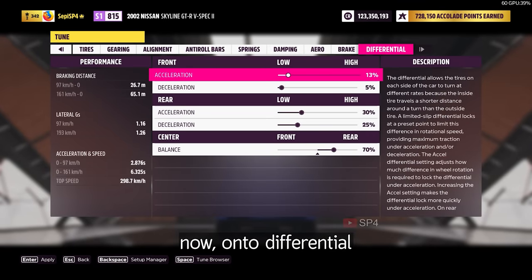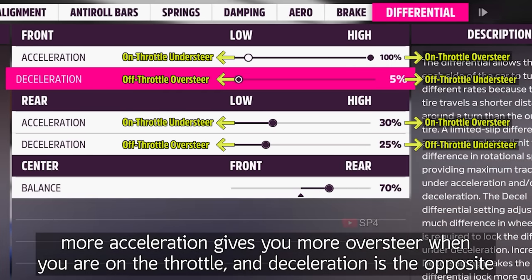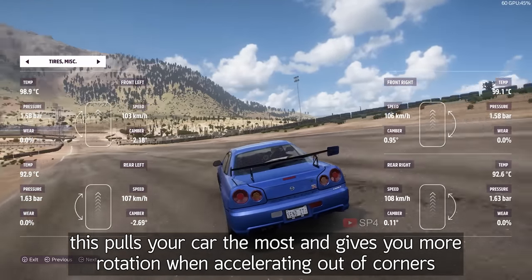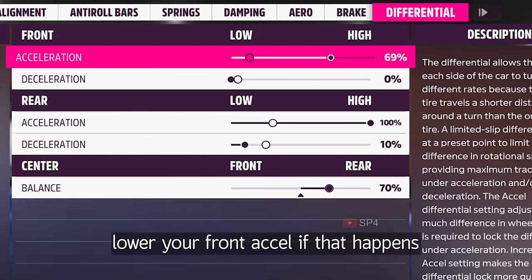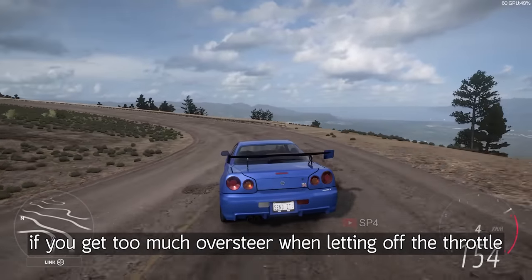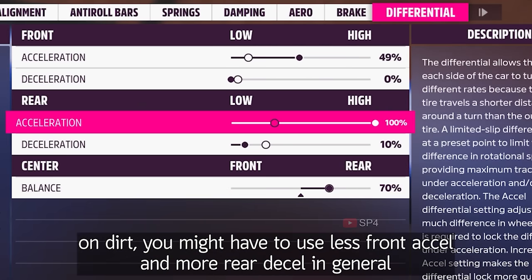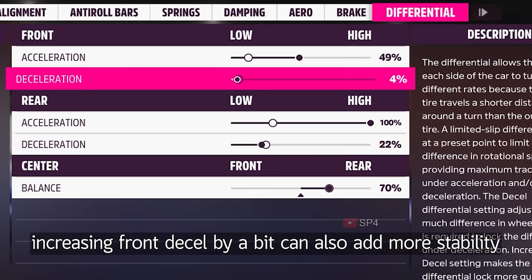Now on the differential. More acceleration gives you more oversteer when you are on the throttle, and deceleration is the opposite. On all-wheel drive cars, start with 100/0 and 110 for road. This pulls your car the most and gives you more rotation when accelerating out of corners. However, too much pull will cause your car to oversteer — lower your front axle if that happens, and lower the rear axle if the issue still exists. If you get too much oversteer when letting off the throttle, or if one of your wheels starts spinning, you will have to increase your rear decel. On dirt, you might have to use less front axle and more rear decel in general. Increasing front decel by a bit can add more stability.